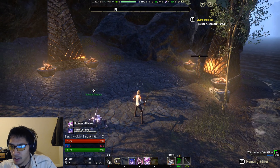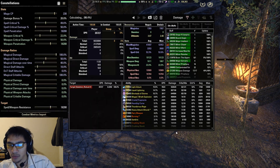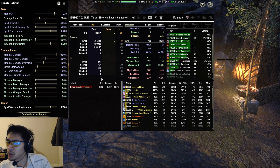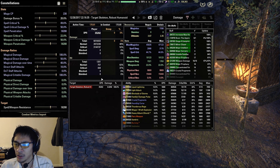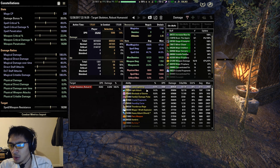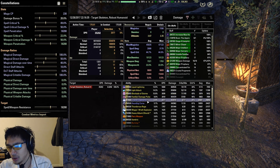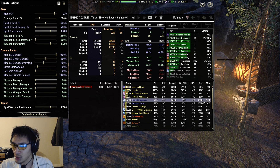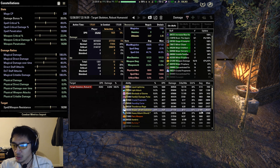That is a 6 million parse with a pet build. We pulled 35.2k. That is partially due to my relative unfamiliarity with the pet build as well as using Haunting Curse instead of Daedric Prey — you will get more DPS if you're using Prey. If you take a look here, Liquid Lightning and light attacks make up the bulk of our DPS along with Blockade of Storms, then Familiar Pulse, Crystal Frags, and Haunting Curse. This is why you want to make sure to get those Frag procs off as soon as you can, because they can hit as hard as, if not harder than, your Mage's Wrath explosion.